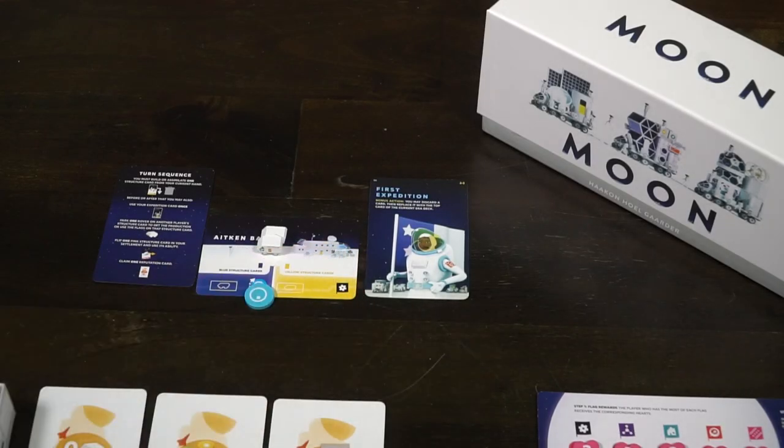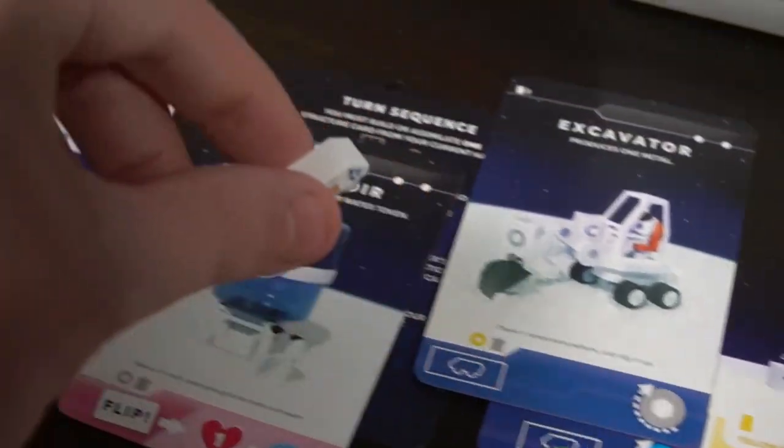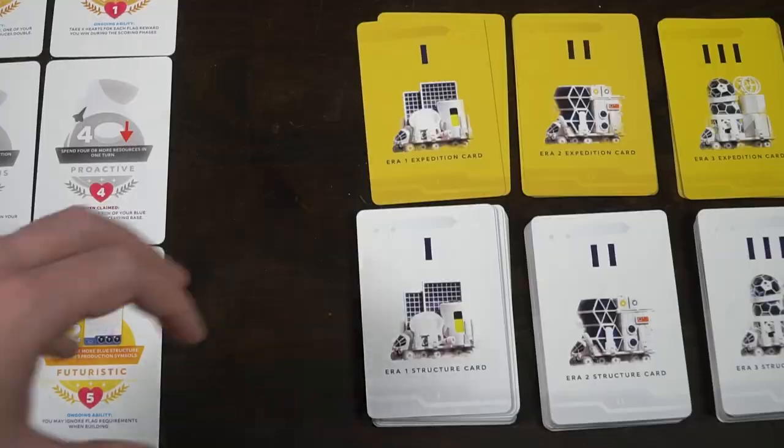On era one, the first thing that happens is you produce anything on your blue base — or in later eras, your additional cards. In this case, my Aitken base produces one water, so I simply produce that. Also, you get two rovers to start the game with. You can use rovers on your opponents' locations to gain a benefit for the turn — either a flag or a resource based on the location — and these can be passed back and forth between players. Production involves gathering resources, potentially getting victory points, and taking your rovers off your base.